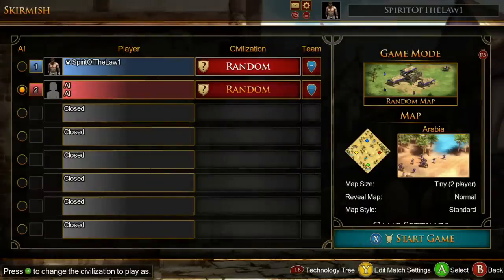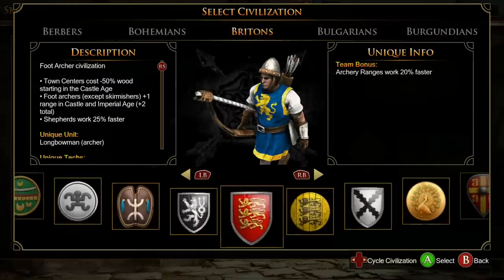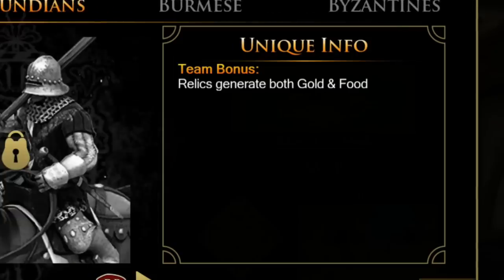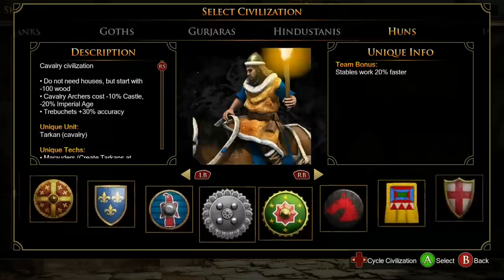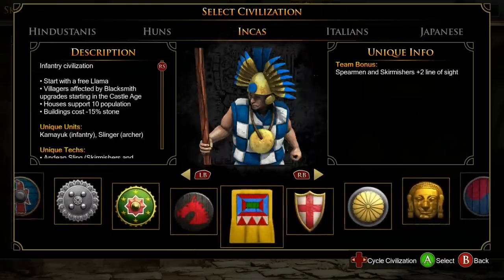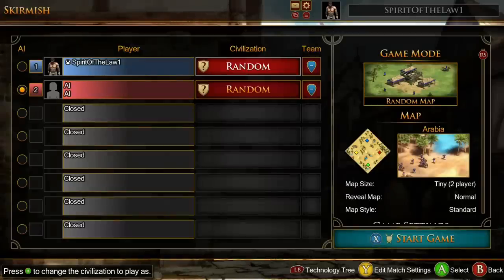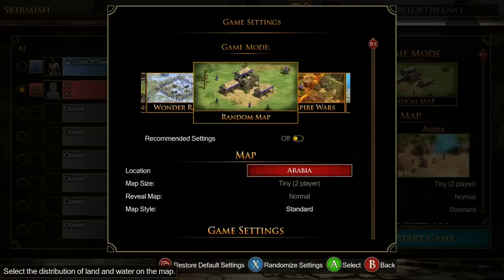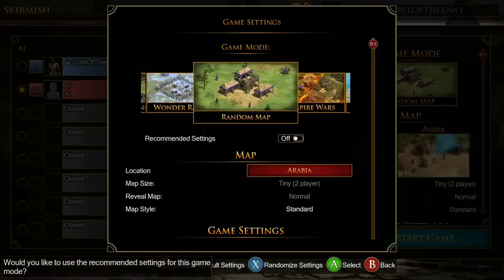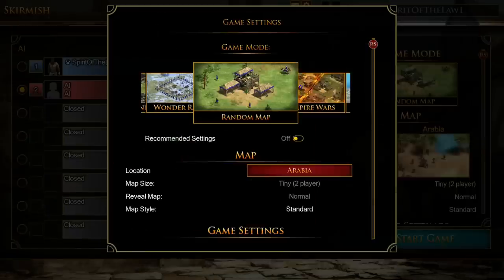All right, let's pick a civilization. I kind of like the UI a little better — I like how on the right it's unique info, just the team bonus and the description. For the AI I'm just going to go standard difficulty. You do actually have all the game modes, and you can pick the full list of maps — it really is the fully functioning game even though the UI looks quite a bit different.